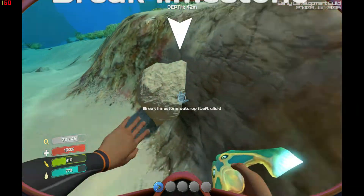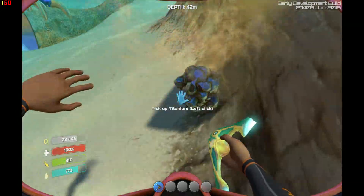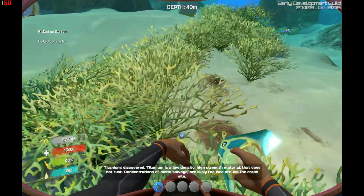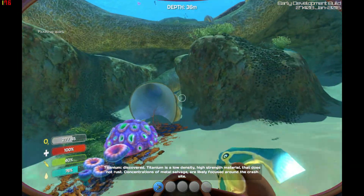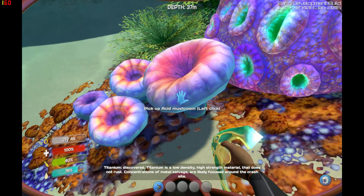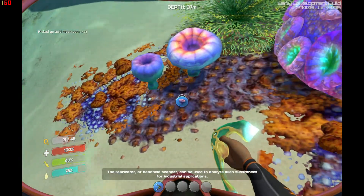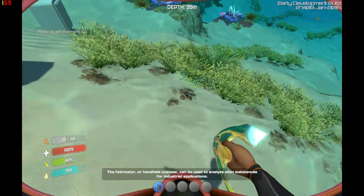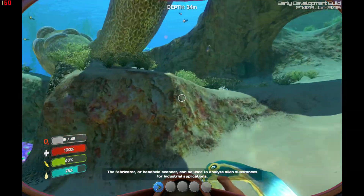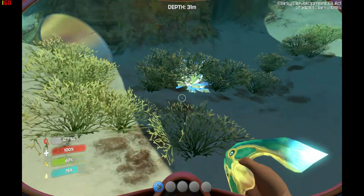Limestone. These things are scattered all over the place. Break them open with a left click and they hold different things — that one held titanium. Weird thing for limestone to hold, but there you go. Strange planet. Acid mushrooms: used with copper you can make batteries, which will come in handy later on for some of the more advanced equipment.